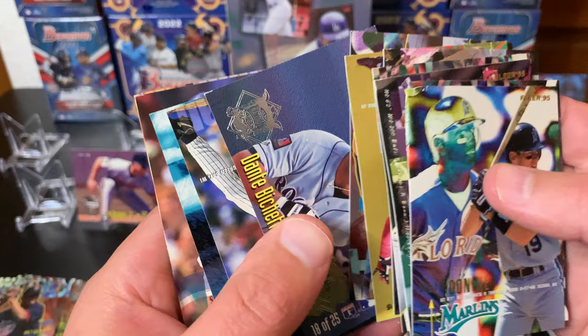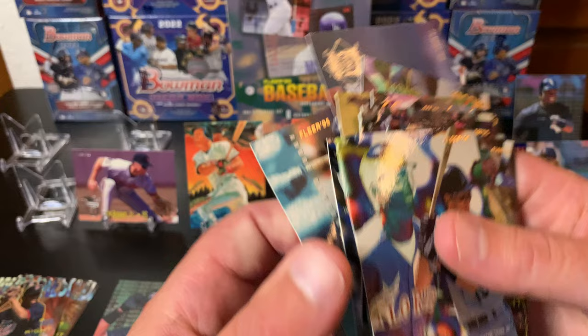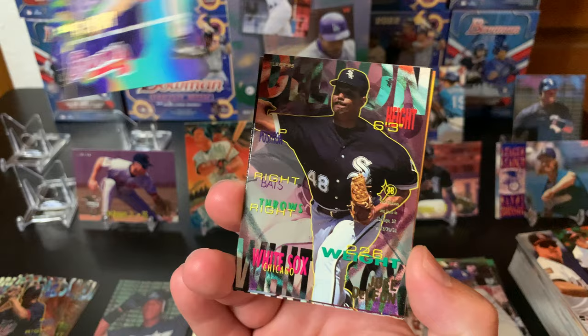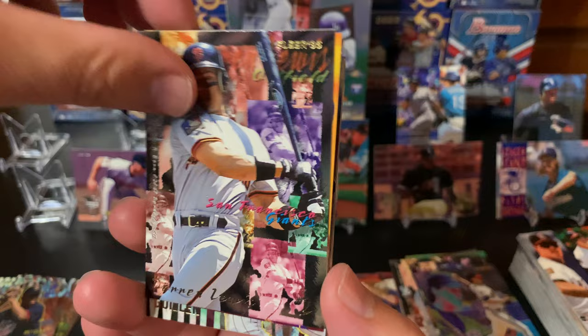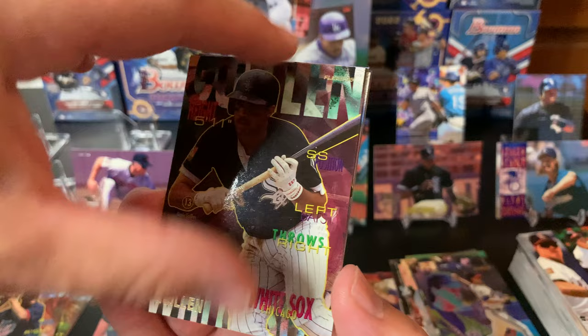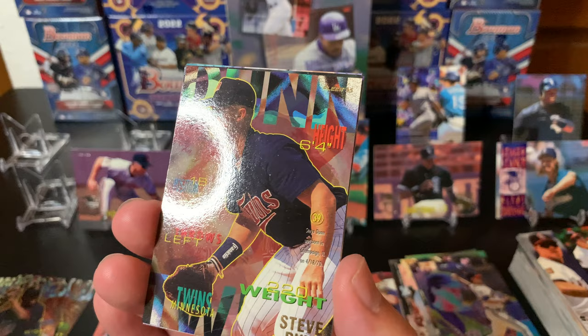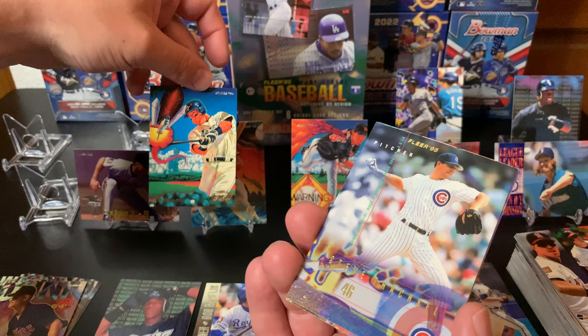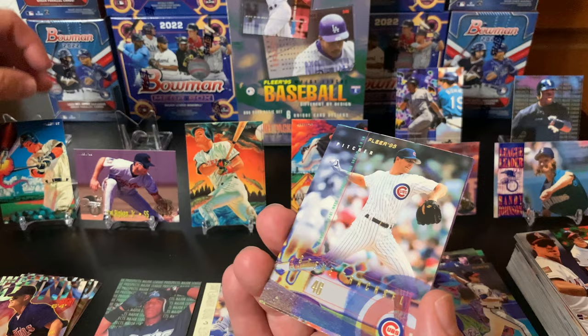Nobody huge in the damaged packs - Dante Bichette and Paul O'Neill. Luckily it was just another All-Star. Set those off to the side. Tom Glavine there. Ryan Klesko. Lenny Dykstra. We got a new one - Jeff Bagwell! I think that one's over here somewhere. I don't know, it's weird. We'll put it over here. I've got other packs open, I can't remember how they're all set up.